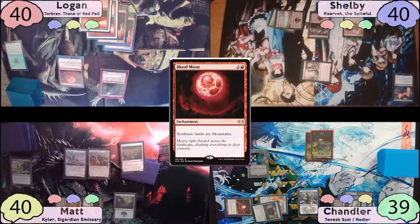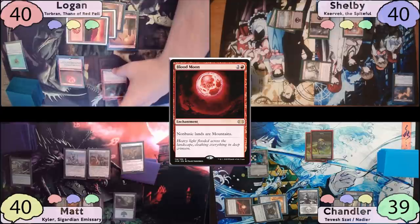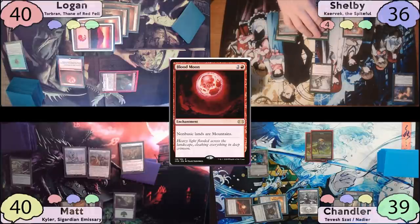On Logan's turn, he drops Blood Moon, which locks Chandler on one black and Matt on only green. He pays the one for Esper Sentinel, moves to combat, and swings Torbrand at Shelby, making him take four commander damage. Shelby plays a Swamp, moves to combat, swings one at Logan, and passes to Chandler.